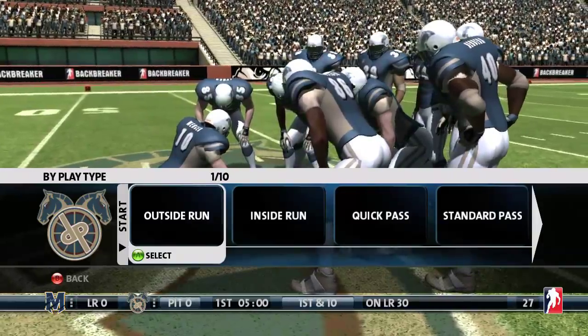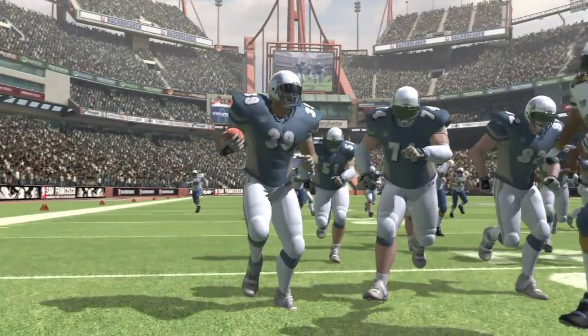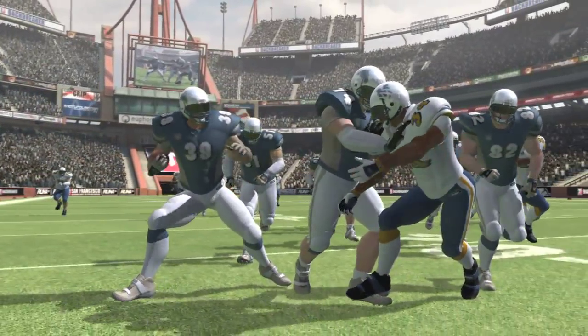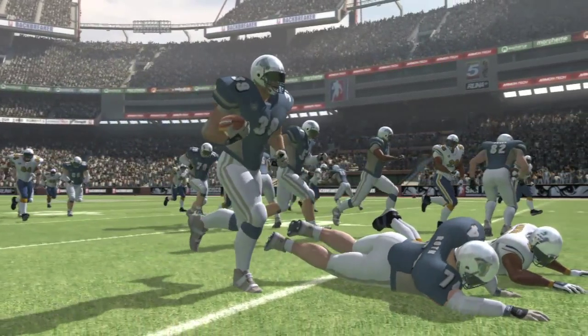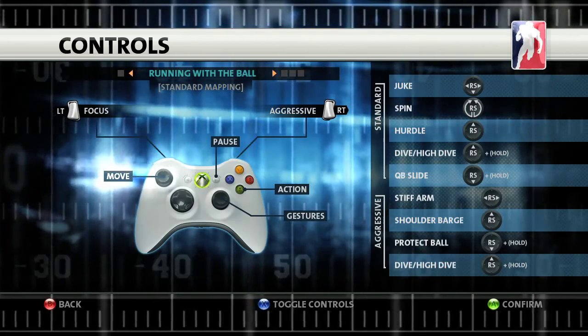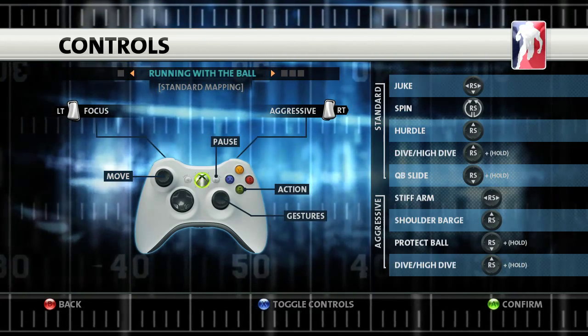The running game in Backbreaker is the bedrock of your offense. Because Backbreaker's action is euphoria based, it pays to learn how to use physical momentum to your advantage. Knowing when to stay agile and when to really go for it is key to gaining yards. You move with the left stick and perform special actions like juking or stiff arming with the right stick.